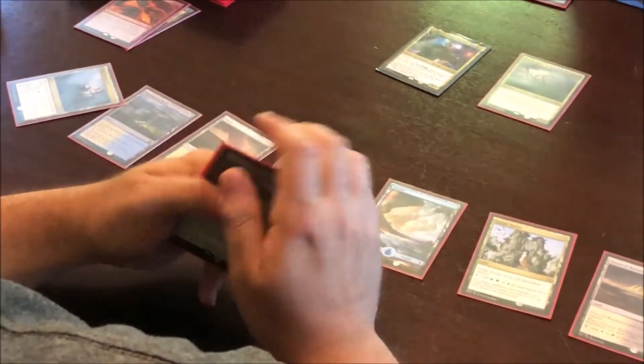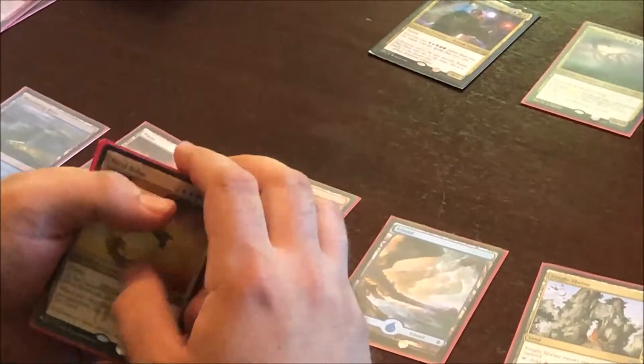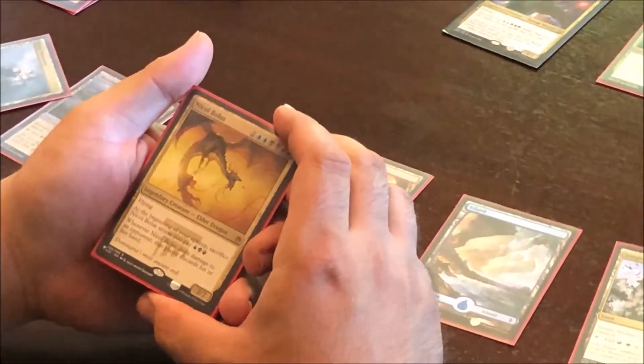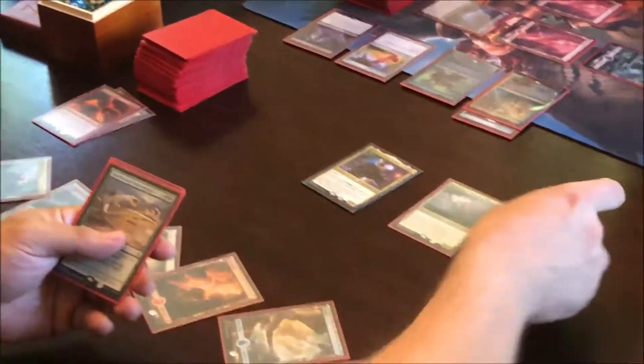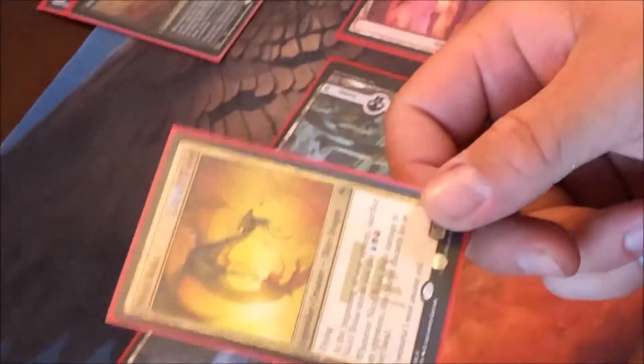That's a battlefield land — taps for white, red, or blue. Mike is like anti-tap lands. Dude, when you guys watch this it's gonna be nuts — like, that's what was in his hand? Yeah, man. I have a card in my hand that I should have played like 10 turns ago — I had no idea this is the way it was gonna go. It's a sick deck.